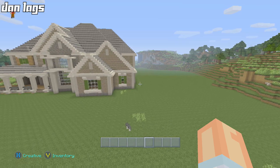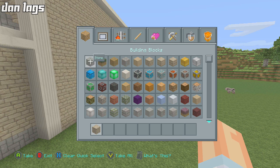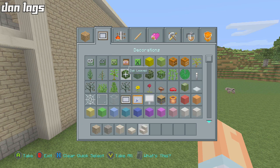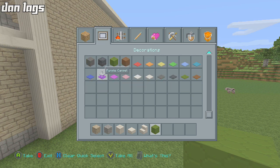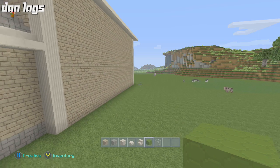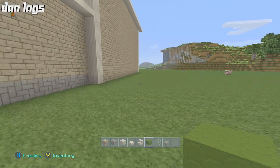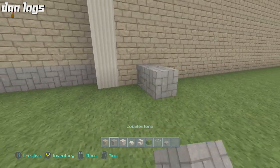Let's jump right into it. I want to build kind of an archway gate thing that goes into the garage area. I don't want this house to be a mansion, but it's going to have some mansion qualities once all said and done. Let me get out some blocks - glass and cobblestone slabs - and here's the plan: I'm gonna make an archway thing and we're just gonna see how it looks.